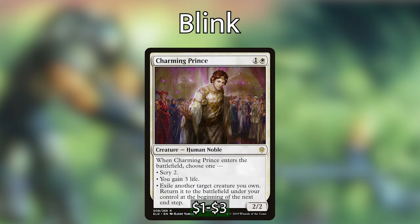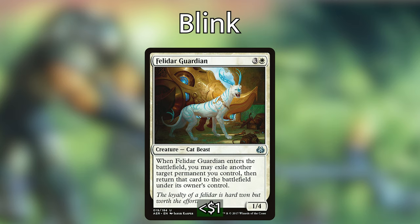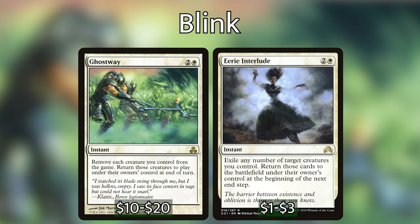We don't want to rely solely on Emil to abuse enter-the-battlefield triggers, so I've included some other redundant blink effects. We have Charming Prince — when it enters the battlefield we can scry two, gain three life, or exile another creature we own and return it at the beginning of the next end step. We've got Felidar Guardian, which when it enters can blink any permanent we control. We have Coretapper — sorry, Cloudblazer — which works a bit differently: when it enters we can return a permanent to our hand and recast it for another ETB. Restoration Angel is a functional copy of Felidar Guardian but with flash. As instants, we have Eerie Interlude and Ghostway, which exile any number of creatures we control and return them to the battlefield at end of turn.